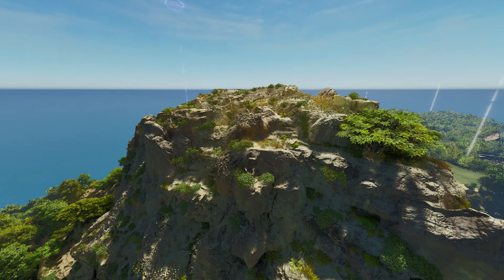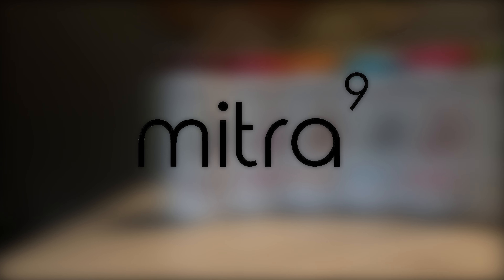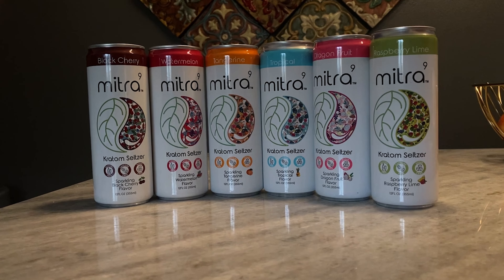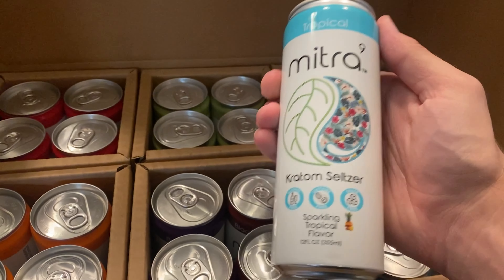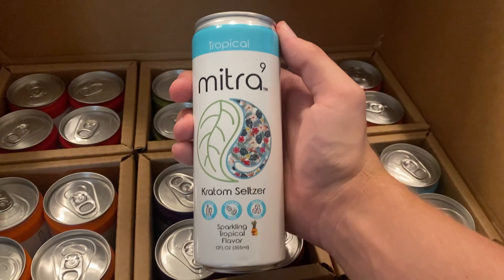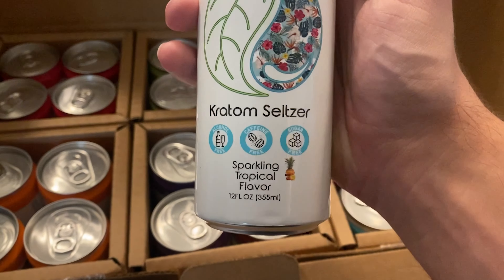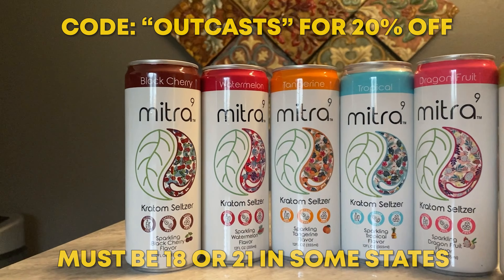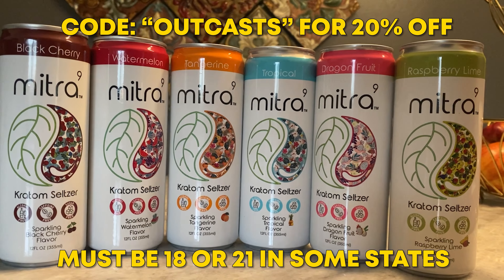But before we get to the full base design, a word from our sponsor. This video is sponsored by Mitra 9, a kava and kratom seltzer company that quite literally makes you feel good. My favorite flavor is tropical. Kava and kratom give you a similar effect to alcohol, just without the impairment — it's more similar to a high. Mitra 9 has really helped me get through long, stressful days. Use my code OUTCAST for 20% off at mitra9.com. Must be 18, or 21 in some states.